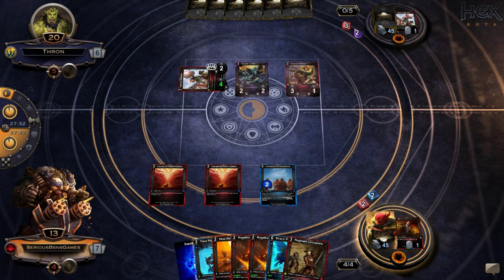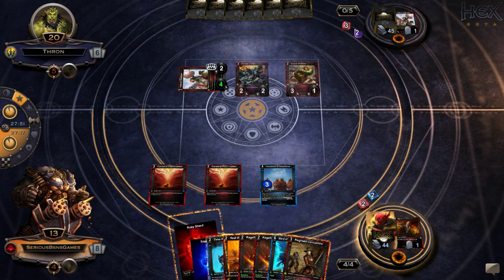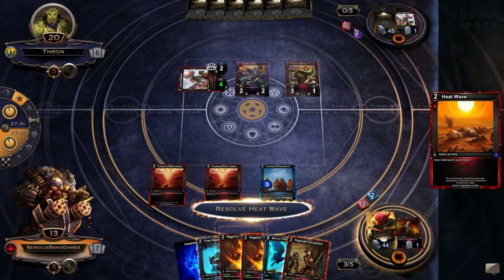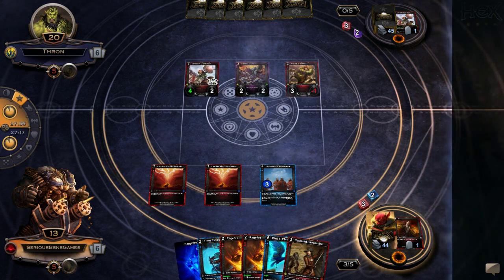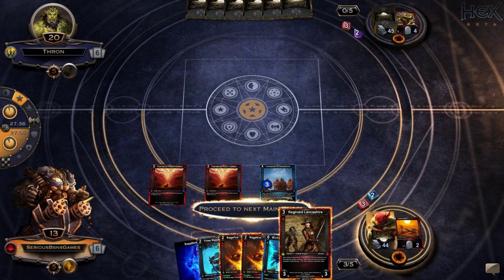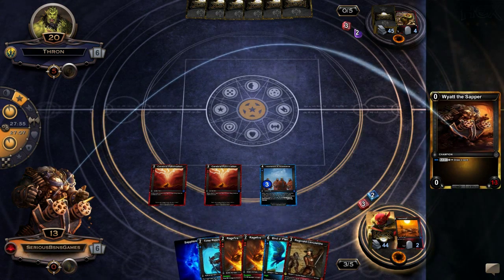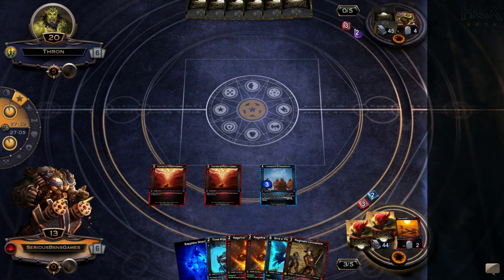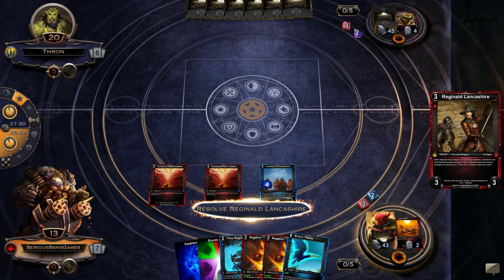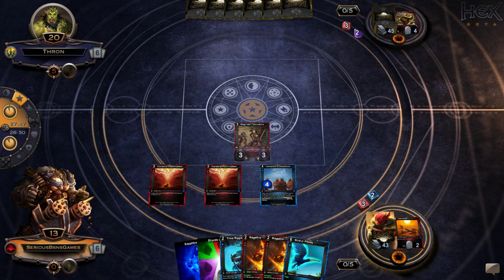Another Rage Fire and a Reginald. And another Ruby. So let's go ahead and Heat Wave. Pow, pow, pow. Now do I want to draw a card? Yeah, let's draw a card first because it doesn't really matter. If I drew a Counter Magic I'd keep it. Nope. So then I will play Reginald. Good old Regi. Now here's where it gets scary.